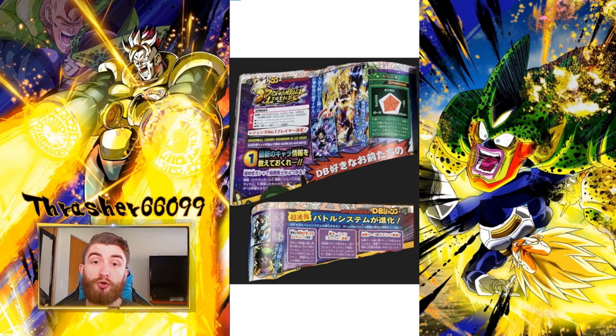The way this is broken down is it's a two-page scan. Both pages are split between Legends and Doken Battle — I just cut out all the Doken Battle stuff. So this is the scan on the first page, this is the scan on the second page. As we can see here, Androids 14 and 15, and here is the transforming Vegeta.